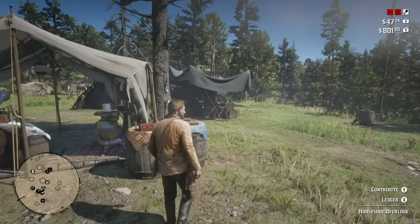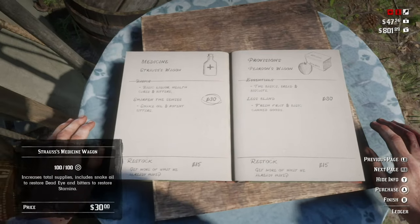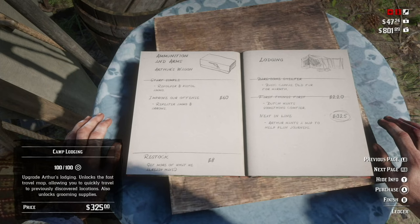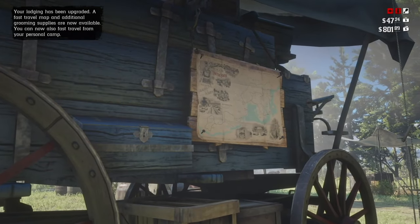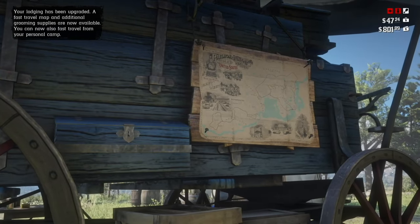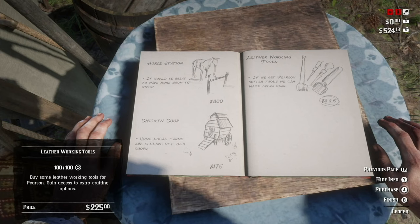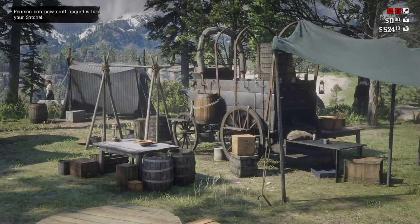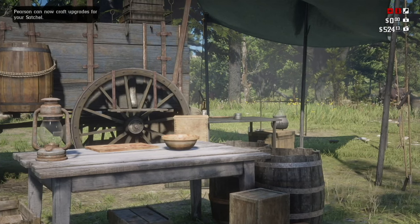If you found the Jack Hall Gang treasure and sold the gold bars to the fence, you can open up the ledger and purchase the fast travel. Arthur will now have a map that he can use to travel to various cities and places he's opened up — it does cost a little money, but it is worth it. Since you now have the ledger open and some money, you want to go and purchase leatherworking tools for Pearson. Pearson can make satchels, and one of the best satchels is Legends of the East. It takes a little while, but once you gather everything and get all the satchels made, it is worth it.